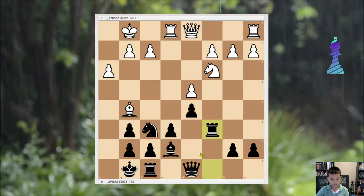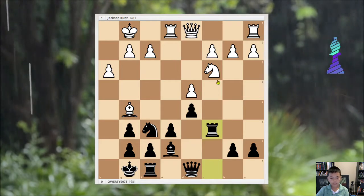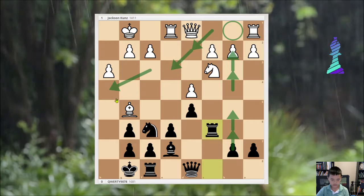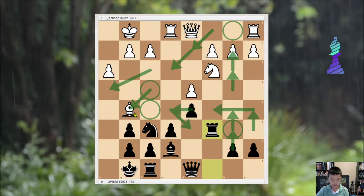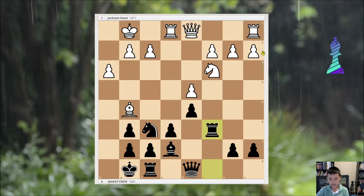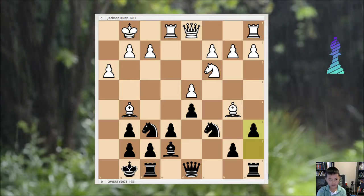So let's say this happens — you can double and maybe even triple onto the C pawn, and play b4 and b5 and just destroy him with all your pawns. That's what would happen. But it didn't — that's not really why I lost.